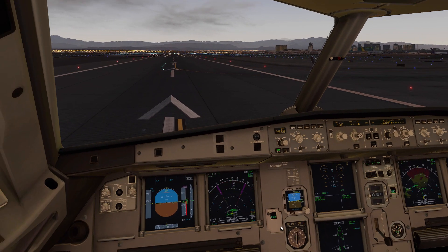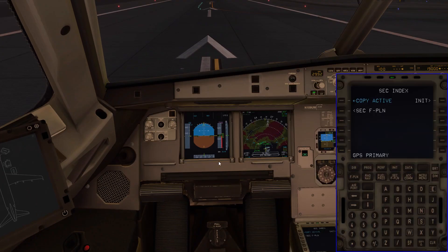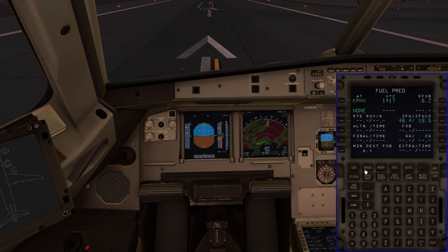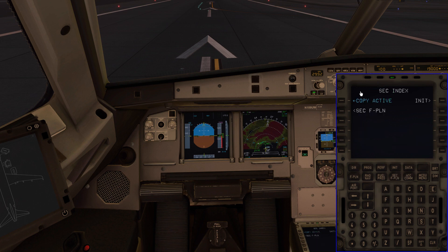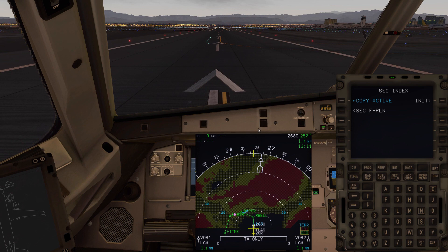It's VFR right now and you can see the terrain out in front of us. Las Vegas sits in a bowl surrounded by mountains, which is why this airport has a complex special procedure. We're going to come to our secondary flight plan index. Anytime you want to get to the secondary index, regardless of where you are in the box, just press the secondary F-Plan key.